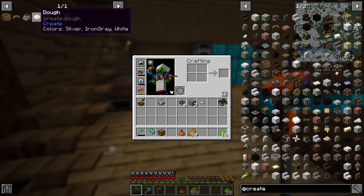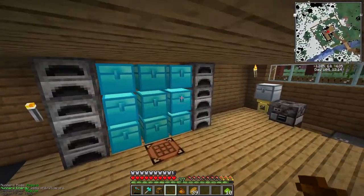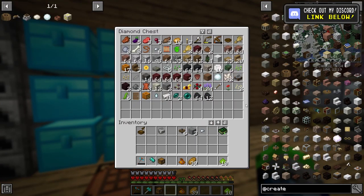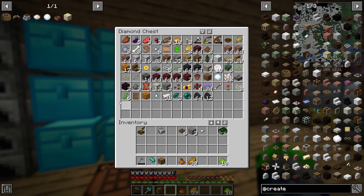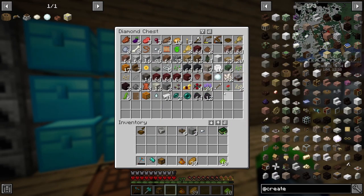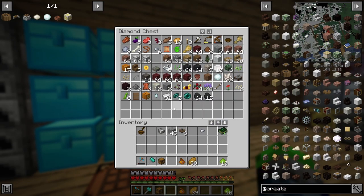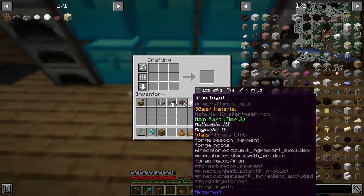The only reason we're doing this is because we need to get some dough, and I'll tell you in a little bit why we're gonna need all that dough. I've got some cog wheels already made up but we don't need that - we need to make something called andesite alloy, and we're gonna need some iron to make some ingots.